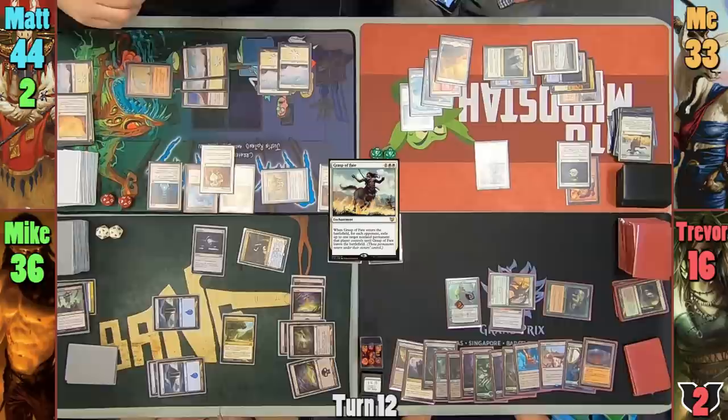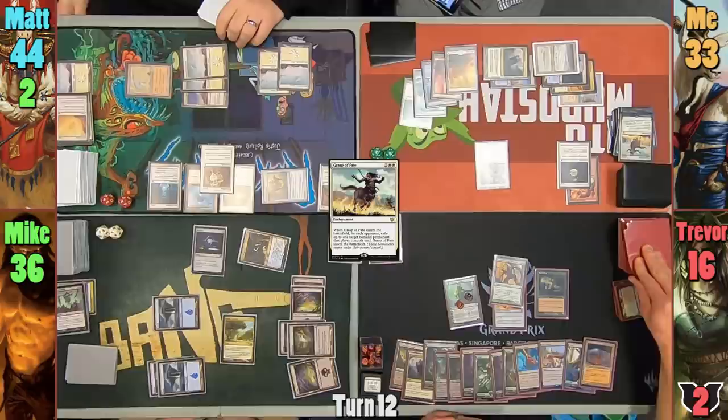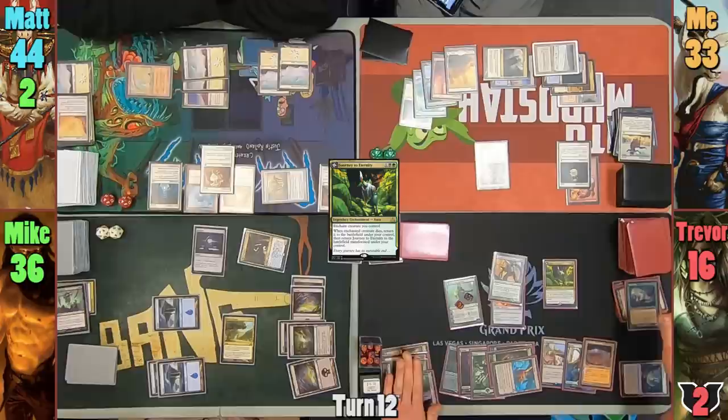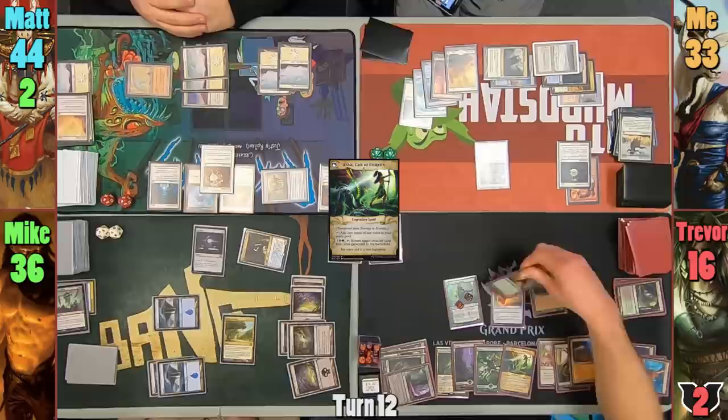I play a Plains for turn but realize everything I want to do costs more than I have, so I pass to Trevor. Trevor upticks Nissa, hitting a Grim Backwoods and putting it to field. He enchants Sporefrog with Journey to Eternity and activates the Backwoods, sacrificing the Sporefrog to draw a card. The frog returns and so does Journey, only now transformed into the land Atzal, Cave of Eternity. Vorinclex hits me for 1, and in his second main phase Trevor casts Altar of Dementia before passing to Mike.